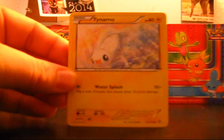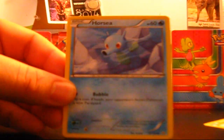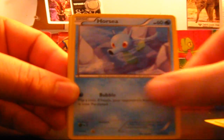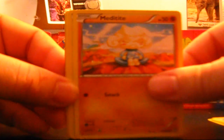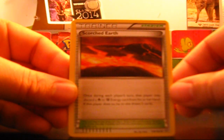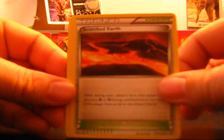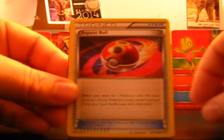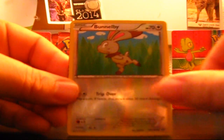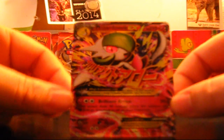Reverse holo Tentacruel, and then the Aggron EX — look at this, this card is beautiful. Steel Headbutt does 50 plus, flip a coin, heads does 30 more damage. Raging Hammer is 60 plus, 10 more for each damage counter on this Pokemon. The Mega Aggron EX does 120 damage — flip a coin, heads does 120 more, tails does 20 to each bench. That one-shots everything in the game right now. We also got the Mega Gardevoir EX: Brilliant Arrow does 30 times the number of Fairy Energy attached to all of your Pokemon.